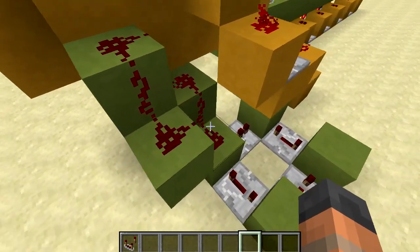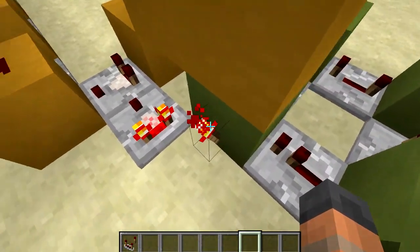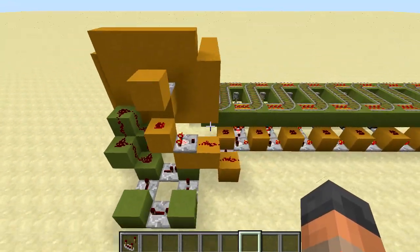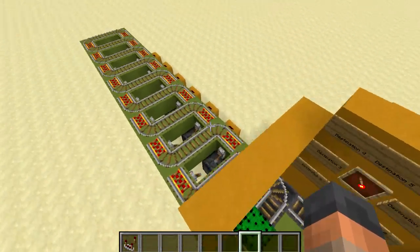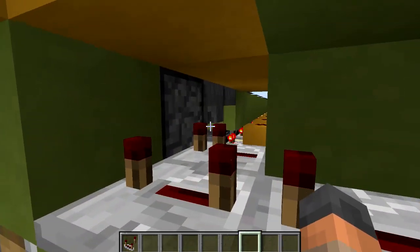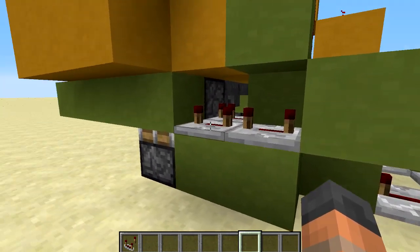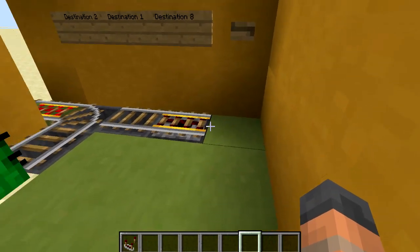When you press that button you're going to power this redstone which will immediately power this block, turning off the redstone torch which means the circuit activates. The power goes around again creating an extended pulse, keeping that torch off just long enough for any of the destinations to work — with or without a player in the minecart. One repeater goes straight into the dispenser to activate the minecart and power the track, while on a slight delay two more repeaters activate the piston, extending the block which allows the minecart to leave.